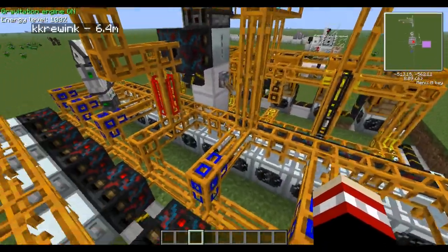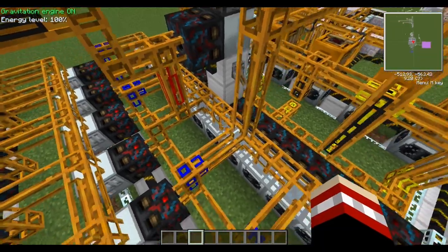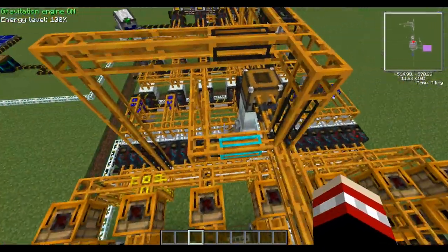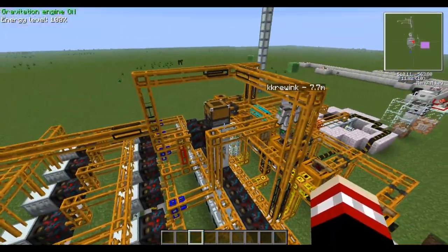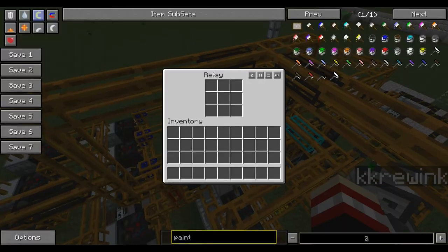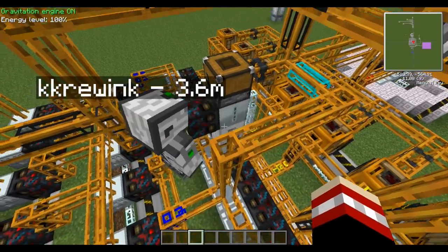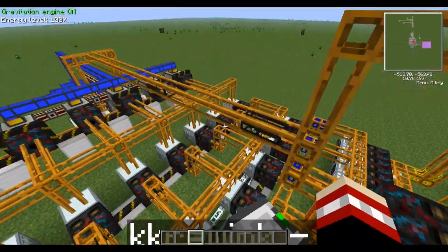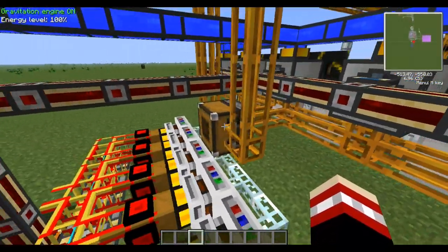This empty area over here goes through and up to this cyan-colored block, and that's where the compressed air goes. From there, the compressed air will be sent into this relay. The relay will pump it into the centrifugal extractor, and from there it will be pumped out with all the other cells and go back to the beginning, to this relay.